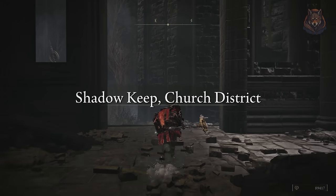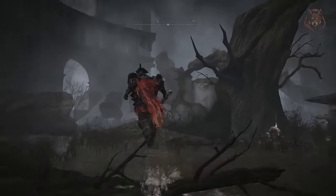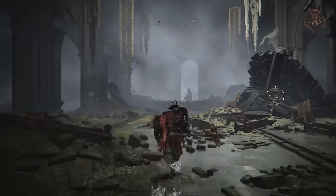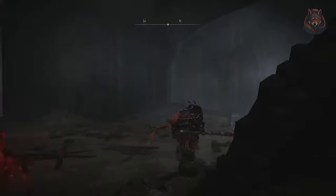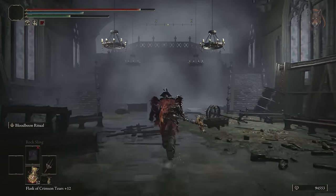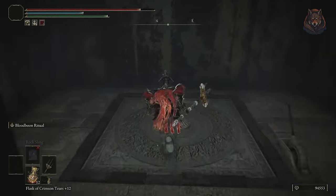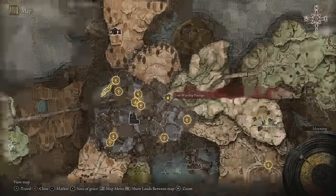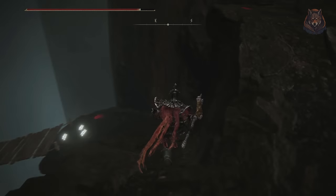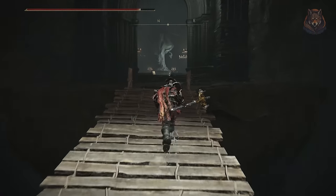For the last iris, travel back to the grace point in the church and head left past the dead tree and up the small stairs into the room. In front of you there is a door with a fire mage in front of it, but go right of him to reach another door, then find a door under some stairs that you can open leading to an elevator going down. Follow the path to reach the church with the final iris. This area also has an optional boss fight called the Scarab Tree Avatar that rewards you with an item you can use against the final boss.